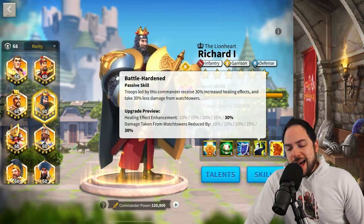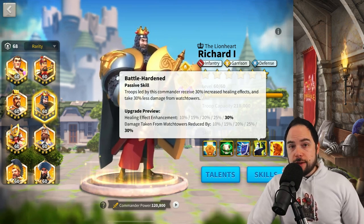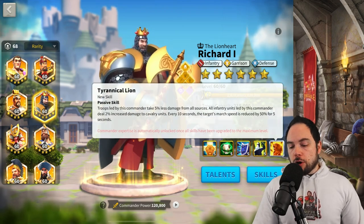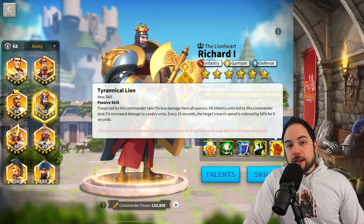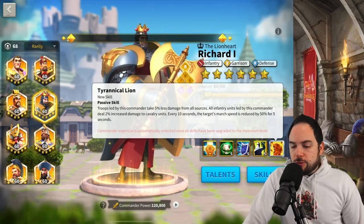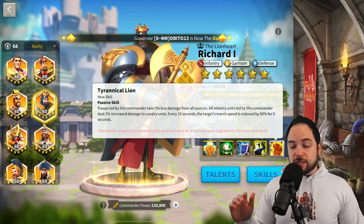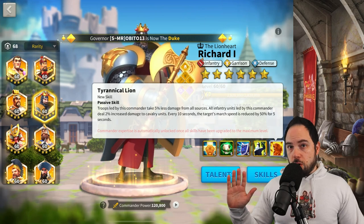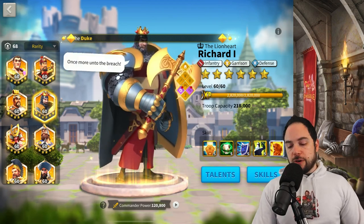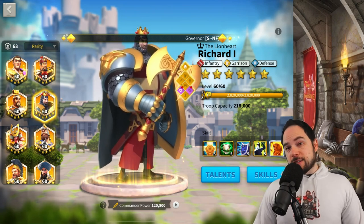The fourth skill on Richard the First improves his healing effectiveness — going from 10% to 30% more healing boost — but it's honestly not a big deal for the 310 sculptures it takes to max it. The expertise skill gives 5% less damage taken, and all infantry units led by him deal 2% increased damage to cavalry. The slow utility is actually quite cool: every 10 seconds you can slow a target by 50% for 5 seconds. It's a pretty cool expertise, but it's not life-changing.